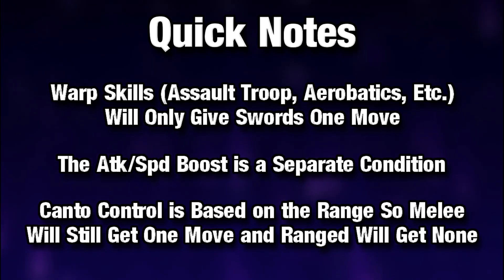The Kanto and the attack speed boost are completely separated. The attack speed boost is a separate condition, while the Kanto just exists for existing, so that's really nice. And with all other types of Kanto, this is also affected by Kanto Control. Even though the dagger is fixed Kanto, it will still be affected the same way as everything else — so the melee will still get their one movement and the ranged will get another. That's pretty much it when it comes to the Kanto weapon effects and how they generally work.